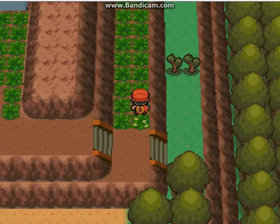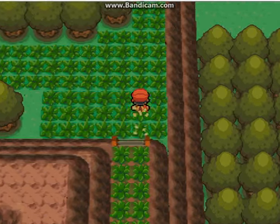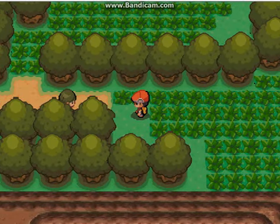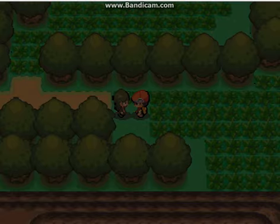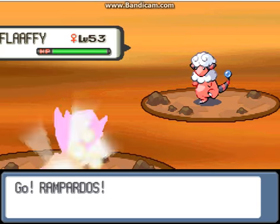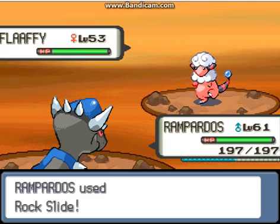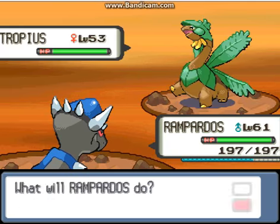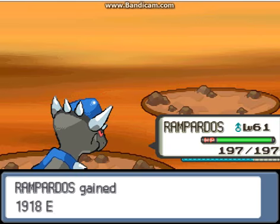Let's send out Toxicroak. I go for Brick Break and Bronzor is down. Toxicroak is level 61 — that's very good. I need Bibarel but I don't have Bibarel with me. This next trainer — I'm a Watcher opponent! I go for Rock Slide; no need to waste Stone Edges.